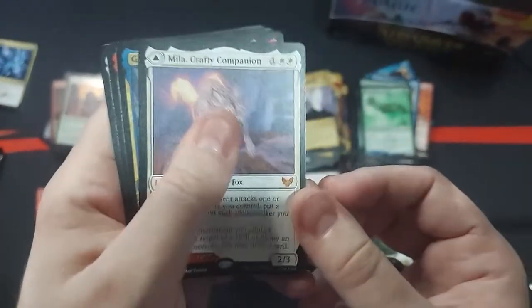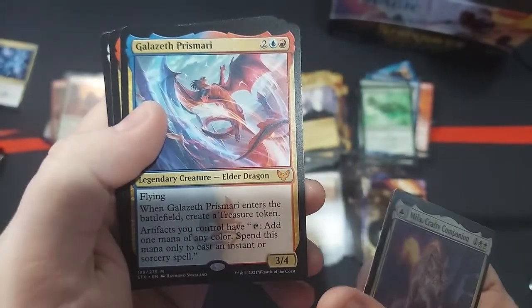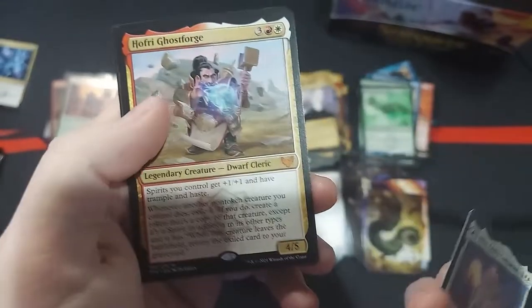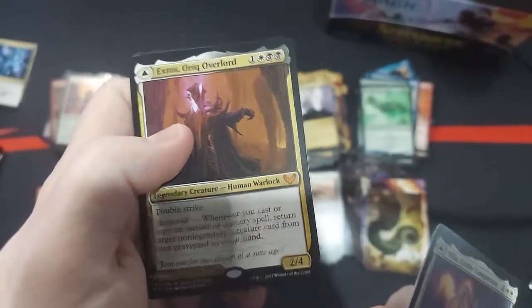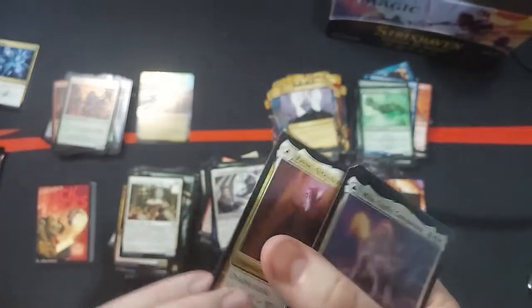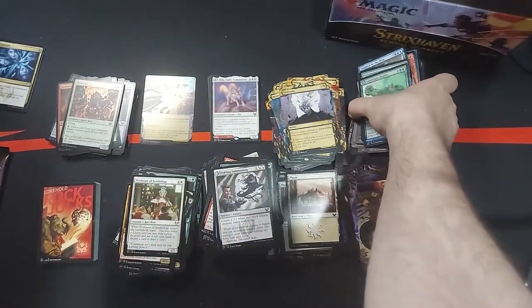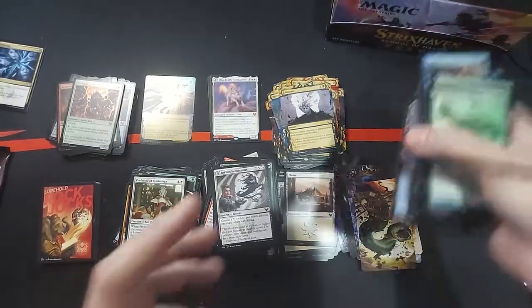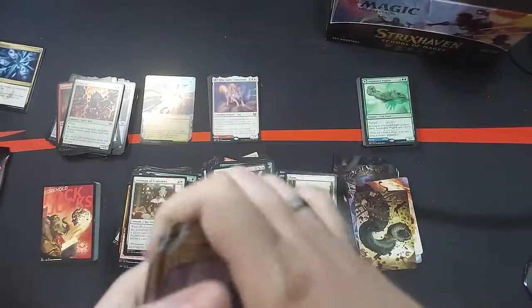And then out of a whole box, these are our Mythics: a Mila, Crafty Companion; Galazeth Prismari, the Elder Dragon; we got a Hoffry Ghost Forge; and we got an Exitus, Auric Overlord with also the Awaken the Blood Avatar on it. So that's that. And then we got a whole bunch of rares too. We can go over the rares, but I think you guys already know the gist there.